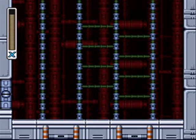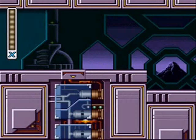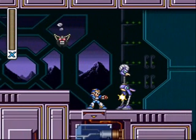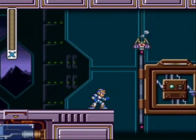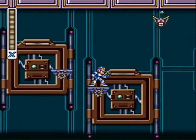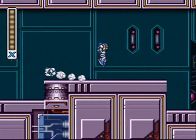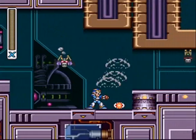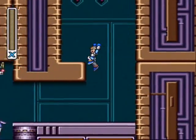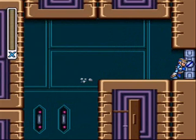Booyah! The great thing about Sigma's fortresses — which I don't mind with the X-series, unlike the classic series — is that the X-series is significantly harder. But in between each level, you can always go back to a different stage and farm some sub-tank energy or lives. You'll get all of your weapon energy back when you start the next level, which is always great. Fantastic, even.